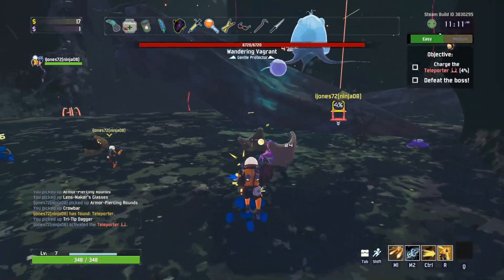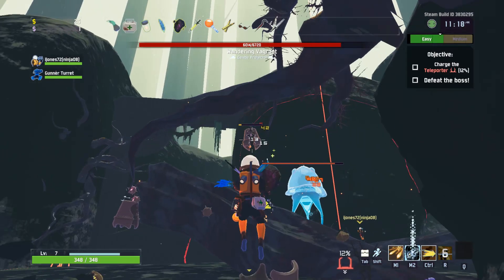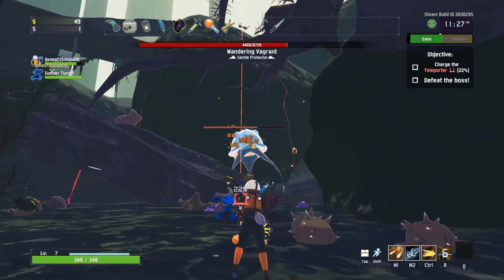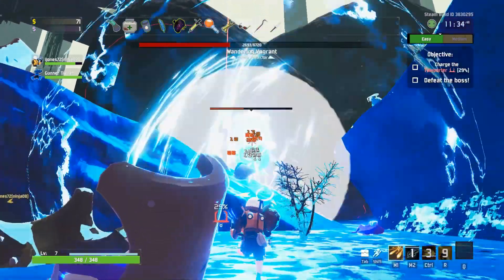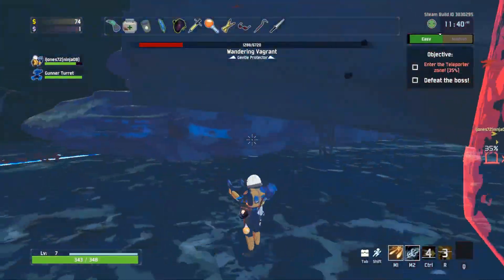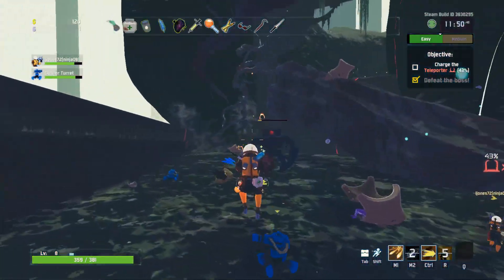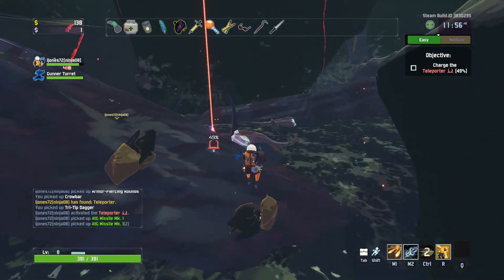Wandering vagrant. I don't have any resources. Oh, then I'll buy it. I should probably be shooting this vagrant since we have a turret. The thing that's chasing me? Yeah, shoot that thing. Gotta pay attention to my cooldowns. I got hit, but I was at the edge. There it's down. Mine and mine. You got both? Yeah.